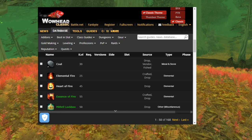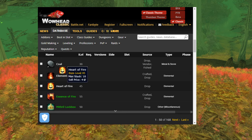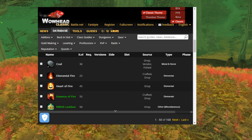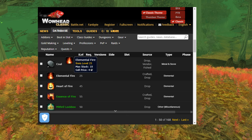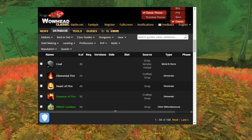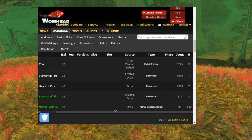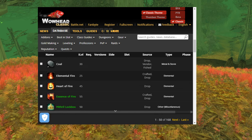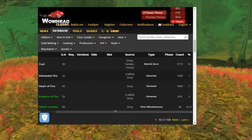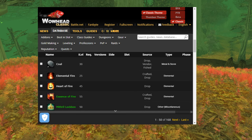They also drop Heart of Fire, and I happen to know that these can be transmuted into Elemental Fire by an Alchemist. I think you get between one and three Elemental Fires for every Heart of Fire. So even though the drop rate is quite low, if you save up your Heart of Fire too, you can transmute them into Elemental Fire, which I think sell for more. So actually the drop rate really isn't too bad if you think about it like that.